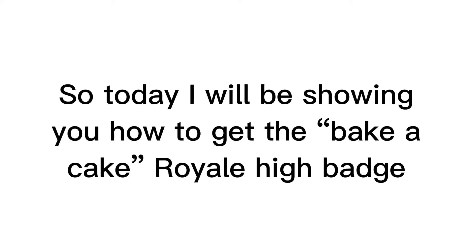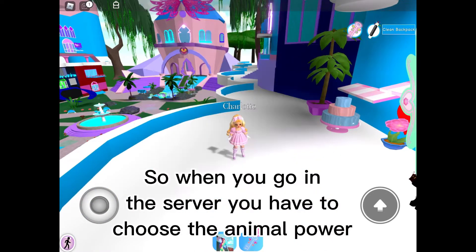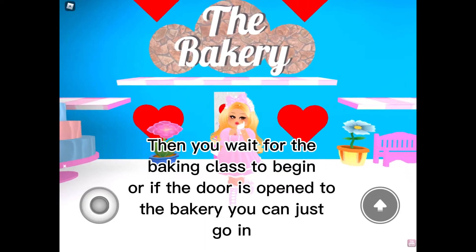Today I will be showing you how to get the Bake a Cake Royal High badge. When you go into a server, you have to choose the animal power, then you wait for the baking class to begin.